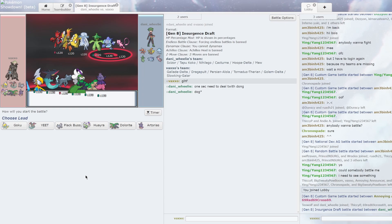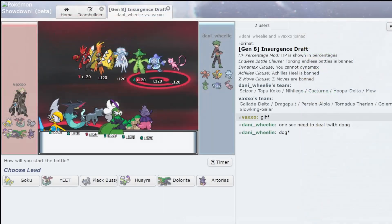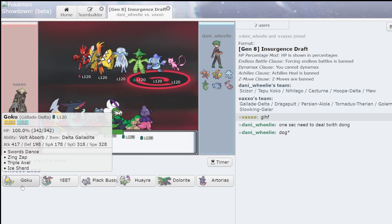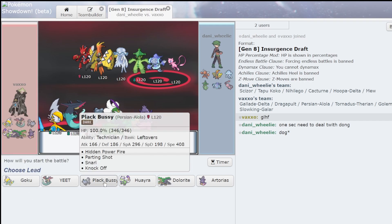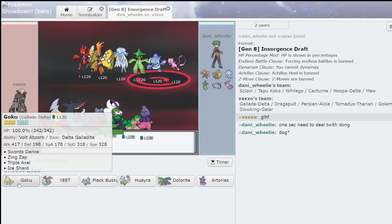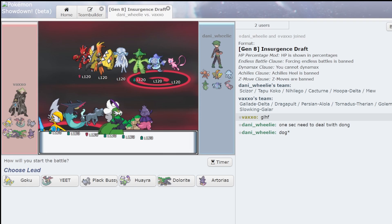I'm gonna lead with either Dragapult or Plaque Bussy. These are the two mons that I've traded in. Since I traded Mega Zoroark I needed a Dark Type, so I got Halo and Persian. So now I no longer have Vrizzy on, but it's all worth it for young Goku — Ice Goku anyway.